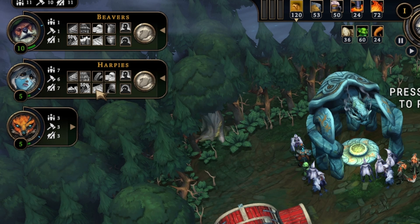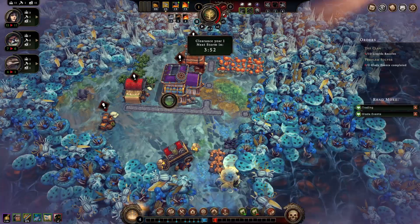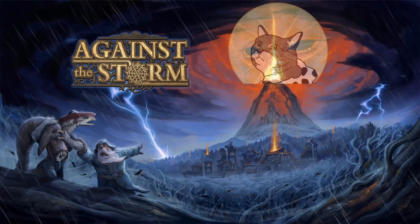Speaking of the storm — did you know it never stops raining in this game? But not all weather is treated the same. There are three phases of weather: drizzle, clearance, and storm. Drizzle and clearance are not too difficult to handle, but what really gets things dicey is storms against the storm — this is when your carefully laid plans can go up in smoke.